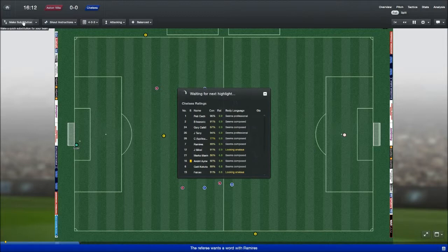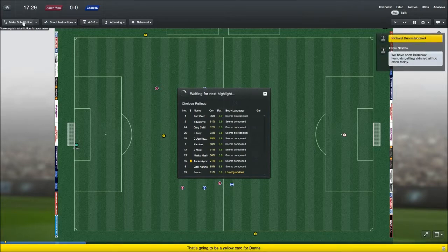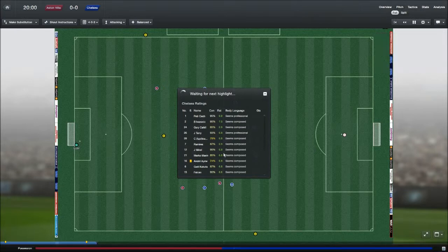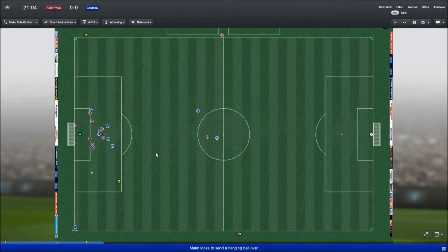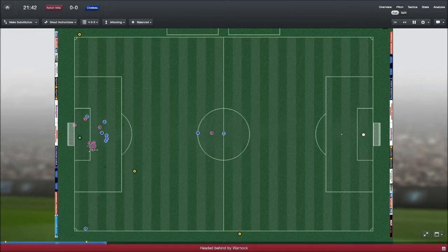Azpacueta's picked up a bit of a knock as well — 77% condition rating right now. I'll probably bring him off at half-time depending on how bad it is. And Andre Aiu's at 71% condition rating. Marin with a corner — Kakuta collected it and it came off Simpson for another corner. Kakuta again.